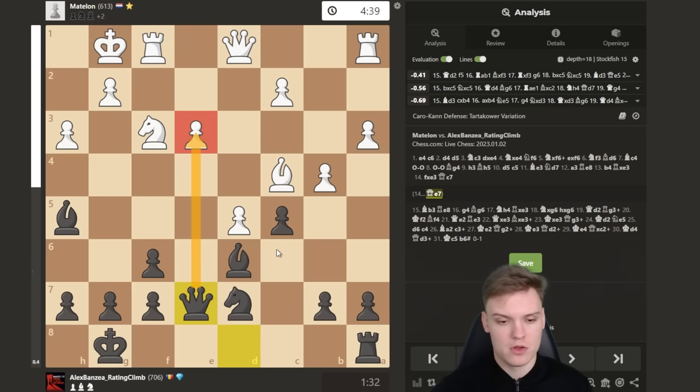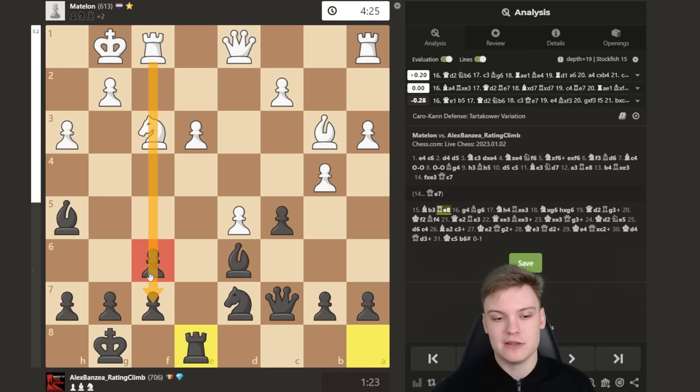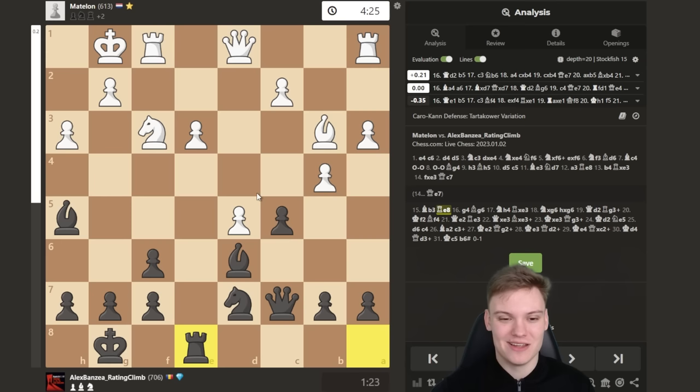Surprised that rook takes on e3 was this strong in this position. This is sort of a Petrosian-type sacrifice — not having a concrete idea in mind but playing for positional domination. Queen e7 would have been more interesting, also hitting e3. But I don't really hate the way I played this. How is white ever going to use the extra exchange — attack on the f file? With these bad bishops and a restricted bishop, I doubt white can ever make progress. Hope you find this exchange sack somewhat instructive.